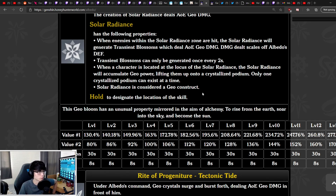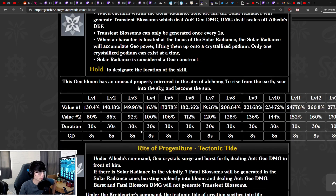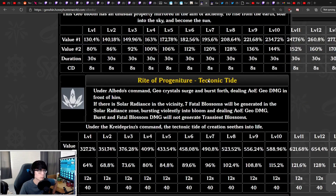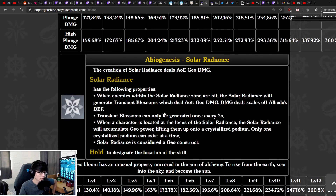You can hold down the skill to direct where it lands, similar to the Geo MC and other characters. The duration is 30 seconds for the radiance zone and the cooldown is 8 seconds. These numbers are subject to change as they may just be preliminary values. His burst skill has him snap his fingers and shoot out a wave of Geo — if there's a Solar Isotoma in the vicinity, seven Fatal Blossoms are generated to deal AoE Geo damage, but they will not generate Transient Blossoms like the elemental skill does.